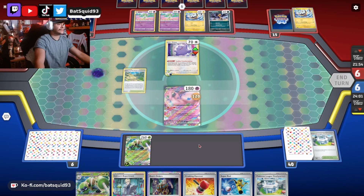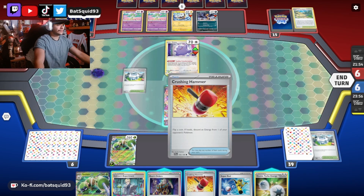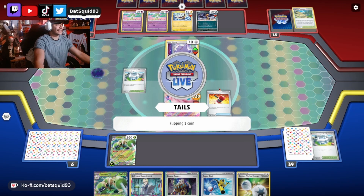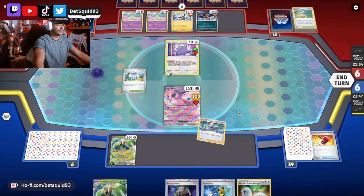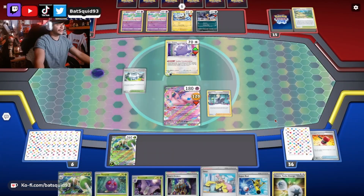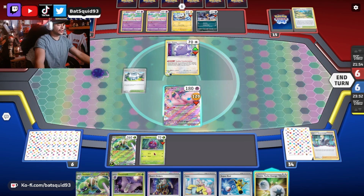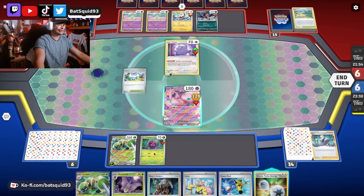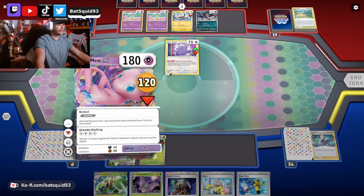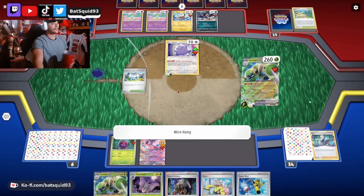He didn't kill me — fantastic. Let's go ahead put another Pokemon League Headquarters there. Taste that Crushing Hammer. There's our Venomoth. I think I might be able to get a kill here. Retreat, put this up — yeah, I can! Awesome, so we'll take out this Ditto, get one prize card.